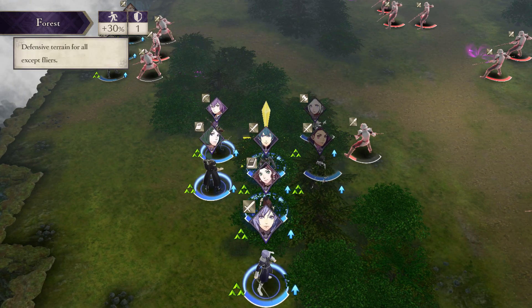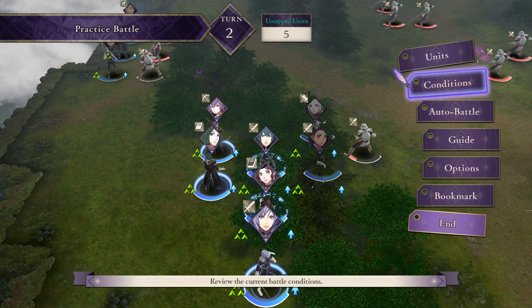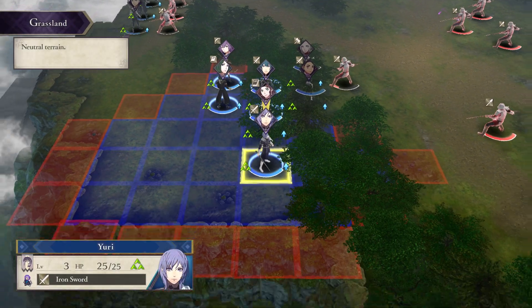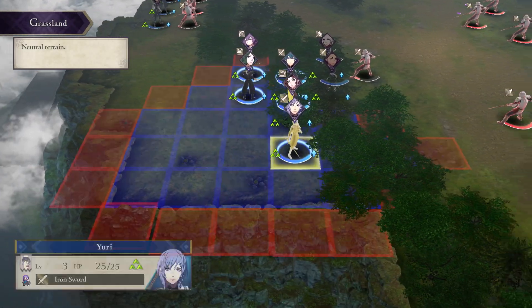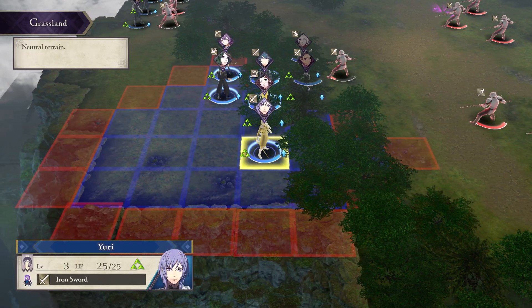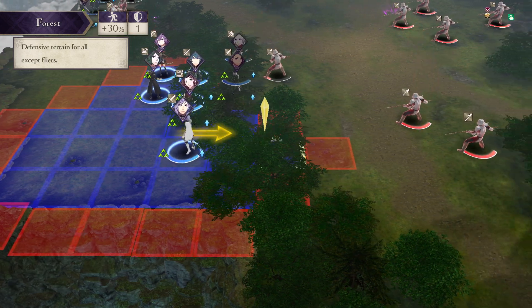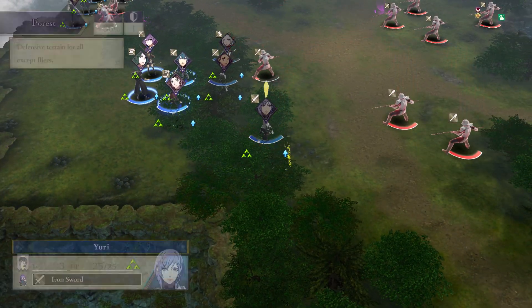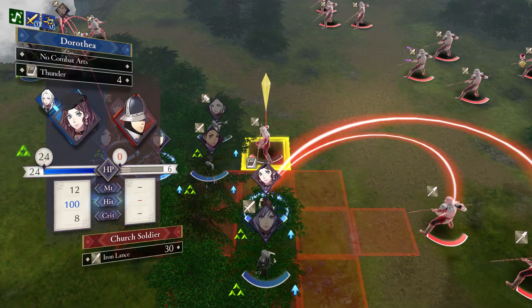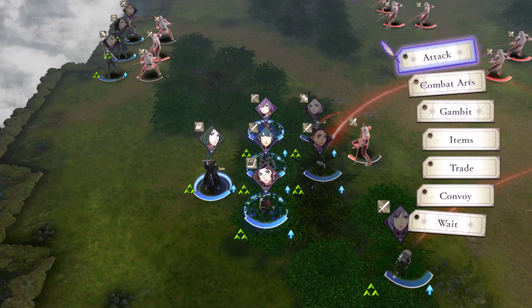Oh, I forgot something to show about the Ashen Wolves characters — I'm going to have to remember to do this and show it off after we leave this battle because I forgot to show off some things about them. Oh, she can attack with Thunder — I like that she's in attack range and I forgot she already knows Thunder.